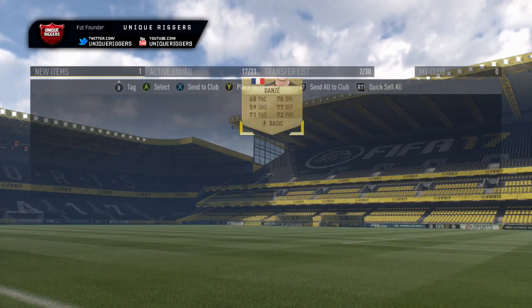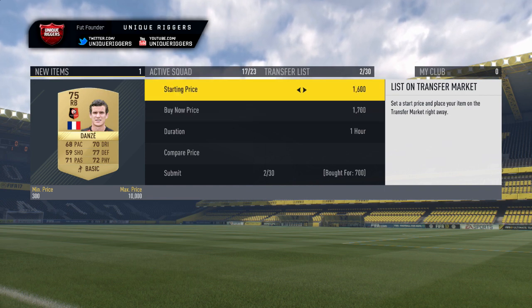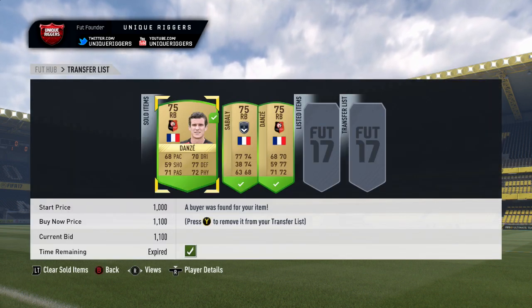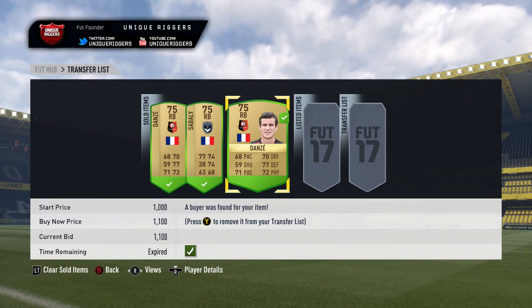Got my final snipe for this field — picked him up for 700 coins, so the profit is about 300 coins. Moving on to the next snipe field now. The three players sold — profits after tax: 545 coins, 695 coins, and 345 coins.